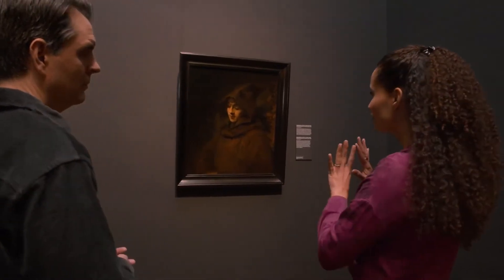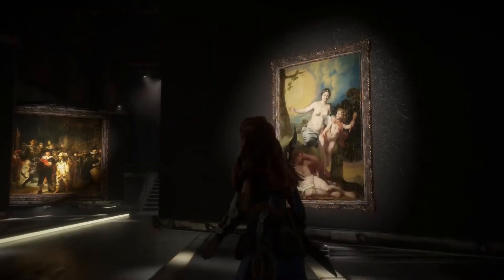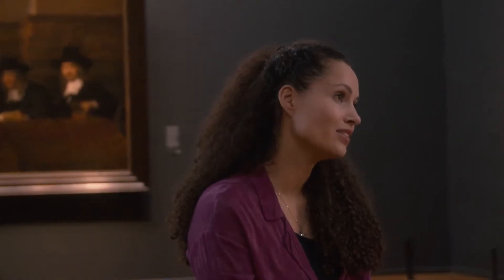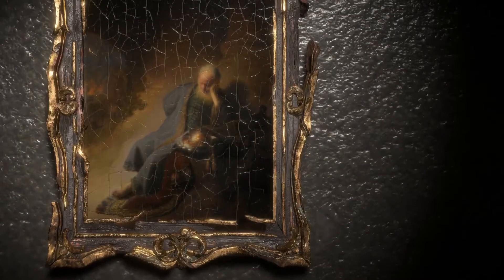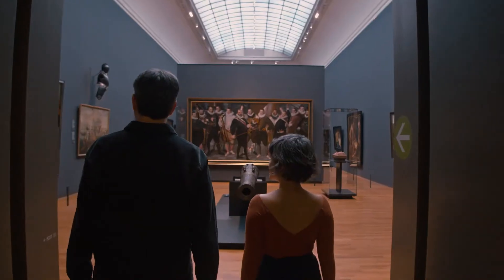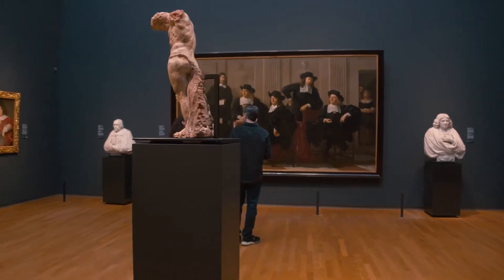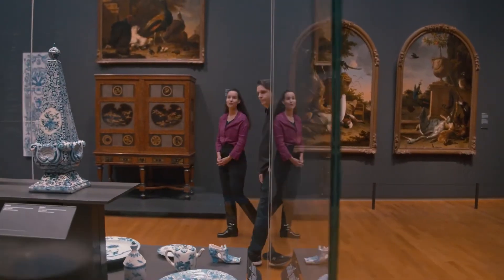There were also these deeper layers of her emotional state that were really nicely explained to me. So we could quite quickly make a nice selection of artworks that would suit the narrative of the game. I started looking through our database to see which 17th century works of art we could match to this story. The fact that Guerrilla is a Dutch company is significant, and getting to honor Dutch culture and have a representation of Dutch art in the game is really special. Working with the museum has been an absolute pleasure.